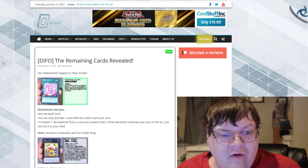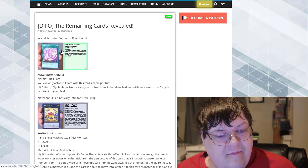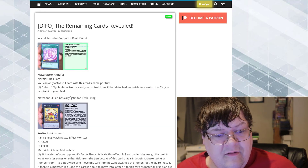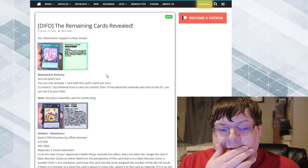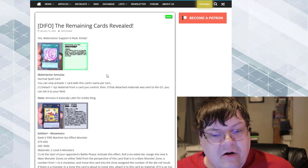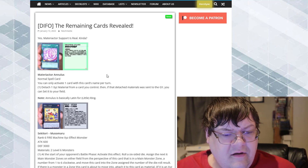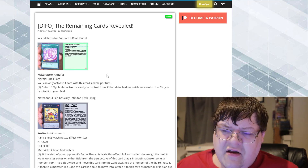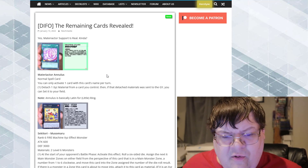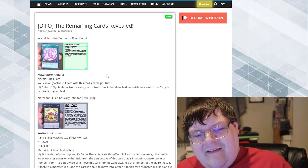The remaining cards for Dimension Force are here. We got Materiactor Anunis — what a card name. So, normal spell card, you can only activate one card with this card's name once per turn. Detach one Exceed material from a card you control. If the detached card was sent to the graveyard, you can set this card to your field.